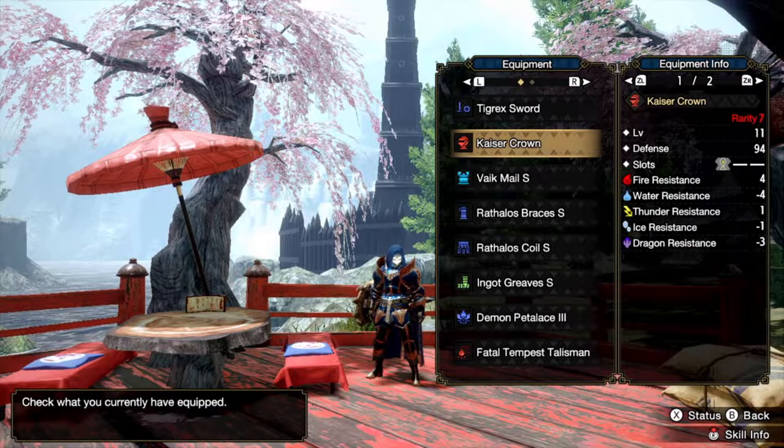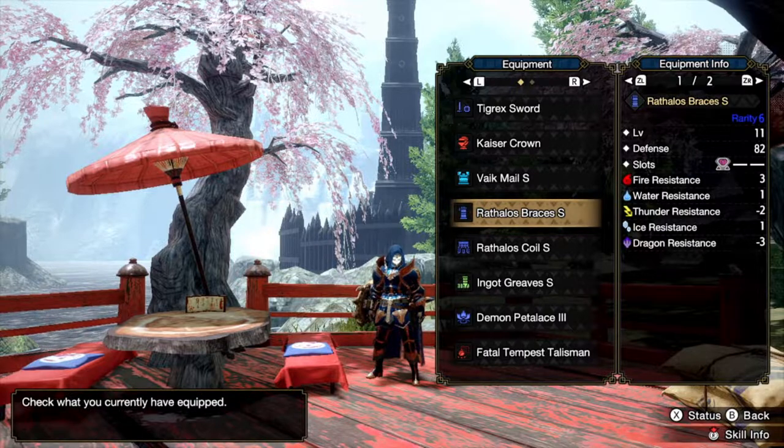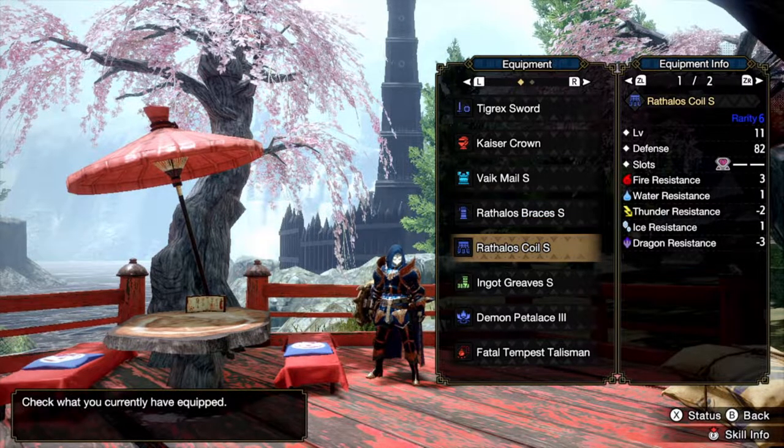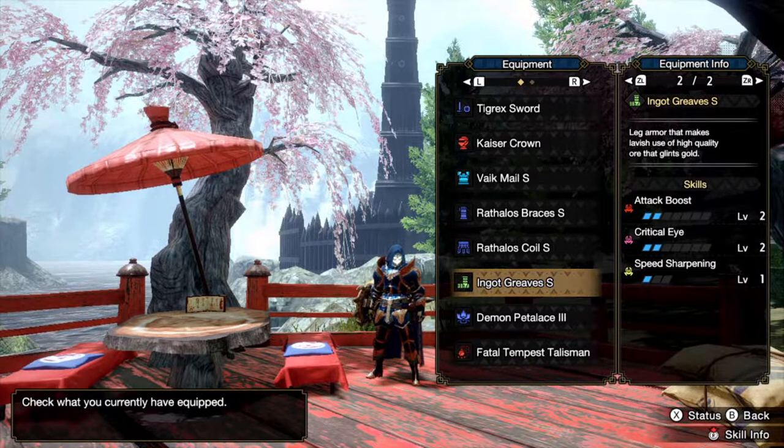Currently we're running Kaiser Crown, Vike Mail. If you have a better charm, you should run Lagombie Braces. Right now I'm running Wrathalos Braces and Wrathalos Coil, which should be Anjanath Coil, but I'm lazy — and that only adds two 1-slots which I don't need yet. And then Ingot Greaves, which has Attack Boost 2 and Crit Eye 2. It's insanely good.